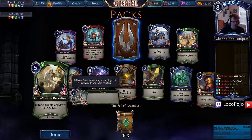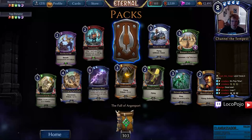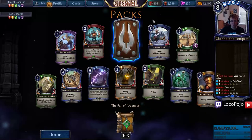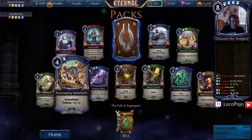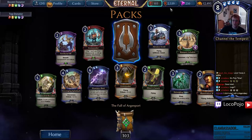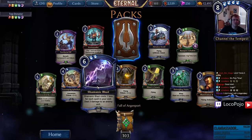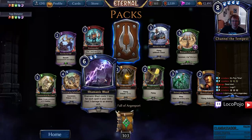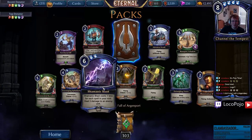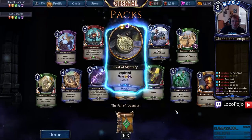Territorial Elf, that's cool. Crown of Recruiter — oh, tribute gets you a soldier but you create it and draw it, which is not as good. There's still some things for drawing creatures with tribute that are kind of interesting because there's a lot of discard mechanics that turn cards you draw into better cards. Shamanic Blast — I don't know how I feel about this. Static Bolt is not in the draft packs, which is very sad.